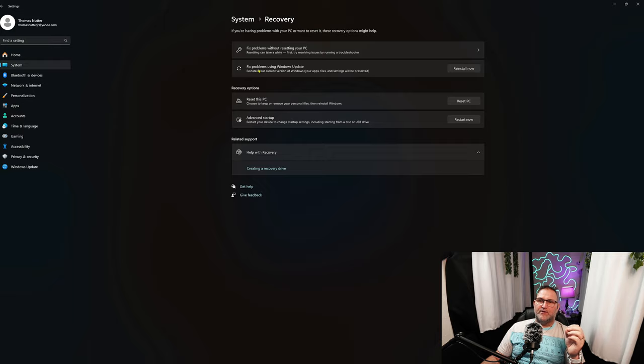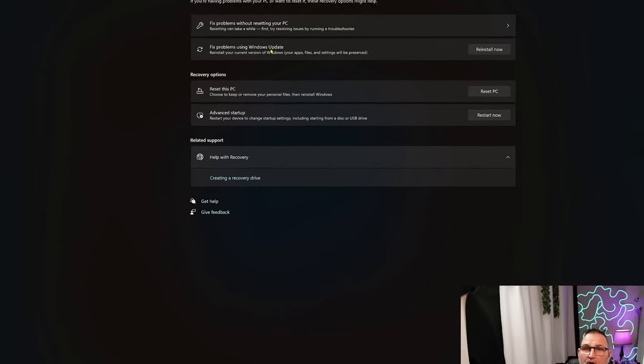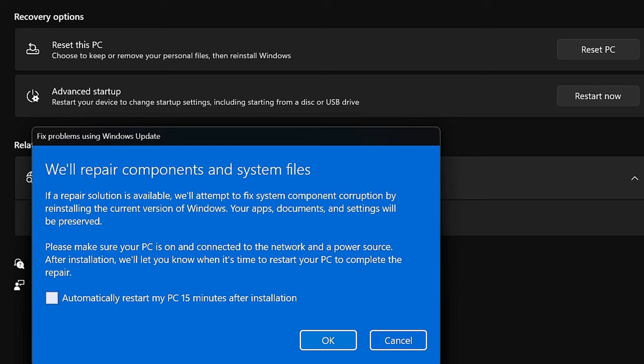The next option is 'Fix problems with Windows Update.' What this actually does is reinstall Windows without affecting any of your files. You might have one or two programs that get affected - for me, I'd have to re-download Sonar GG and iCUE by SteelSeries, but that's it. It repairs components and system files, and if a repair solution is available it'll fix system component corruption by reinstalling the current version of Windows. Your apps, documents, and settings will be preserved.